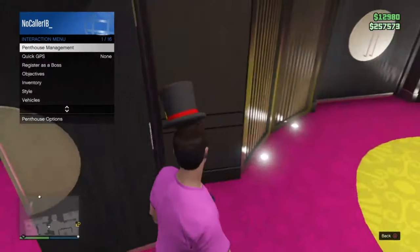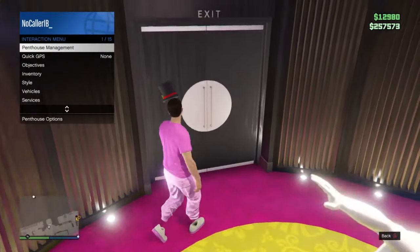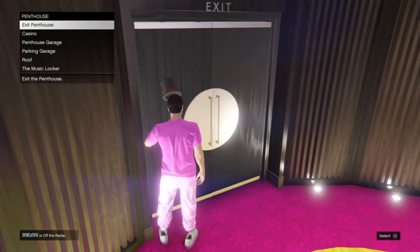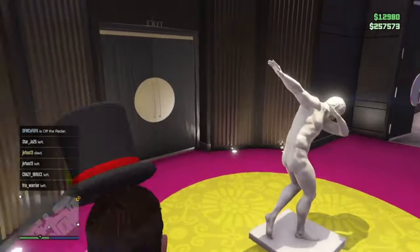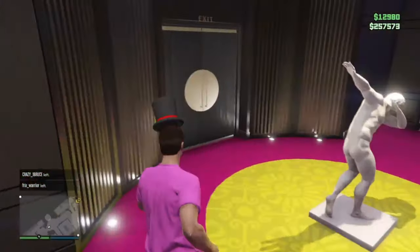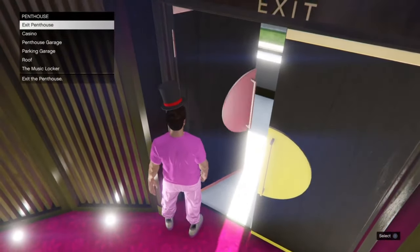Once you've done that, make your way over to these two doors. Once you've made your way over here, press circle to remove the interaction menu, then press X on casino — it should do nothing. Repeat that step: go back, press casino again, it shouldn't do anything. Then go to the doors again and press X on 'exit penthouse' to kick yourself out of the penthouse.